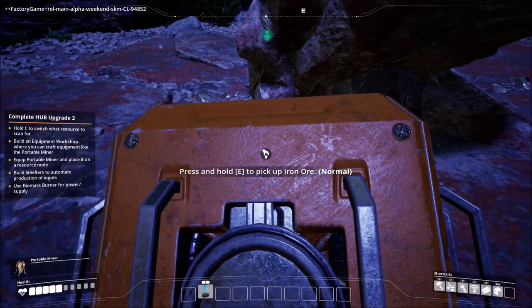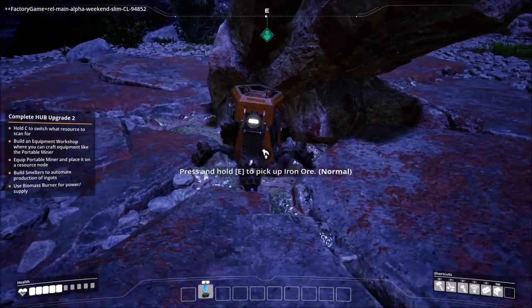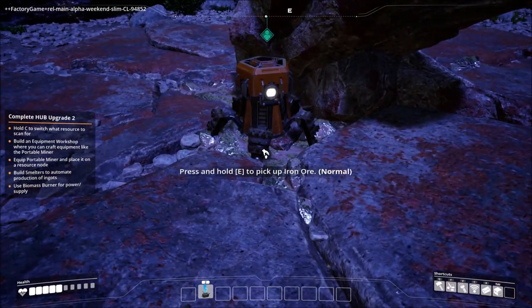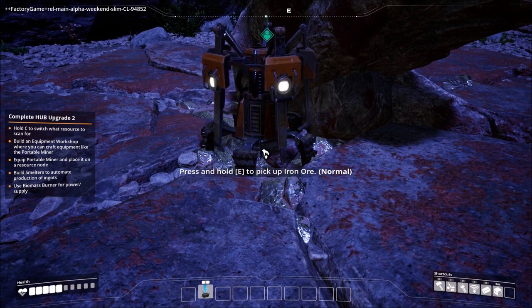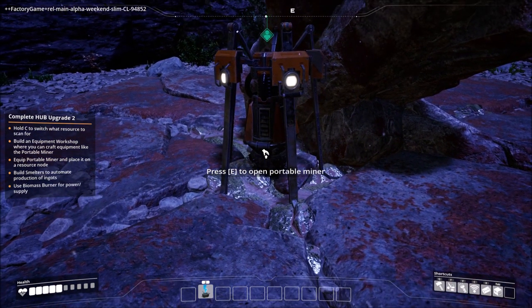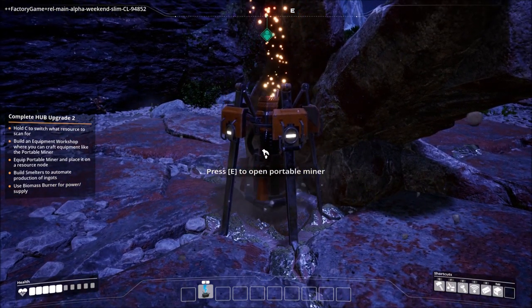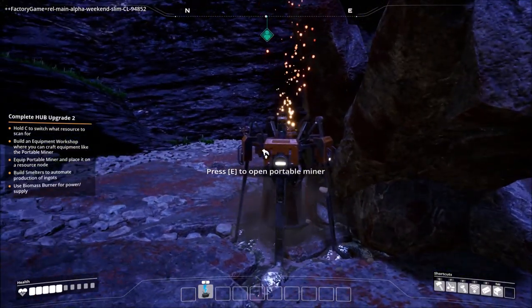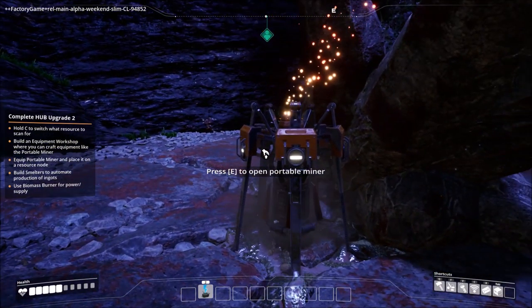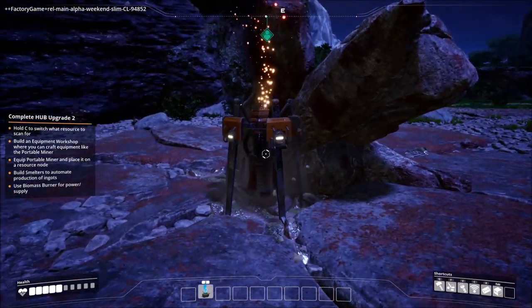I drag it right there — now this is my miner. Check this out, this is amazing, watch the level of animation. Is that not awesome? Coffee Stain, you guys and girls are amazing. That looks so good.